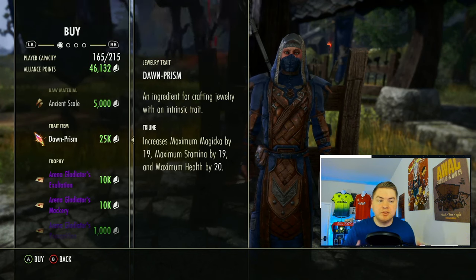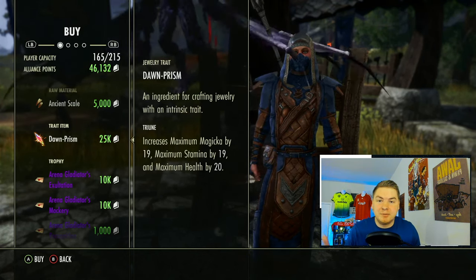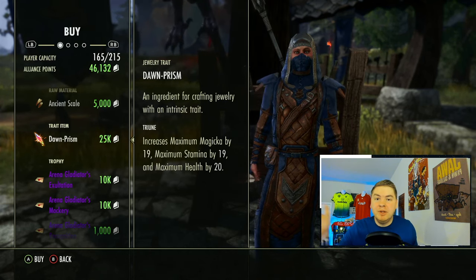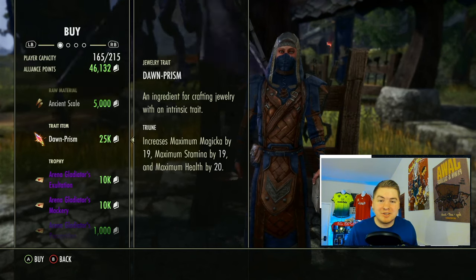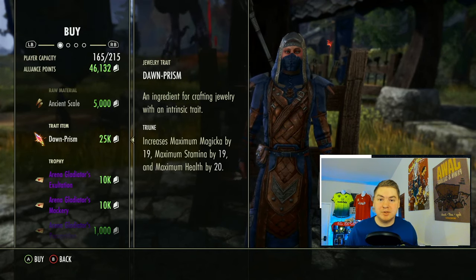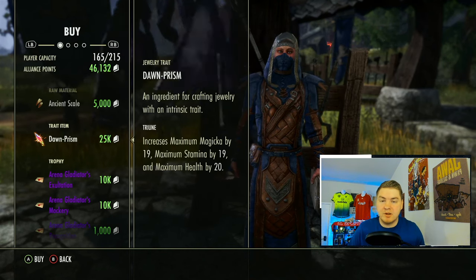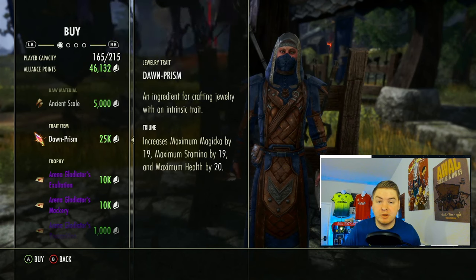You can put Dawn Prisms in your craft bag, which definitely helps. Because if you throw a million AP into the previous vendor at 5,000 apiece, that's 200 slots of inventory space you have to store while selling. So there are some merits to selling Dawn Prisms — they sell quickly and are very consistent — but it's not something you're going to make a great return on. Notably, though, it is a higher return rate than buying items from the golden vendor.